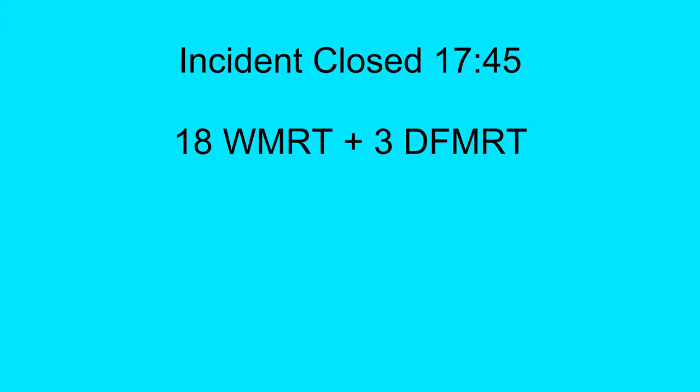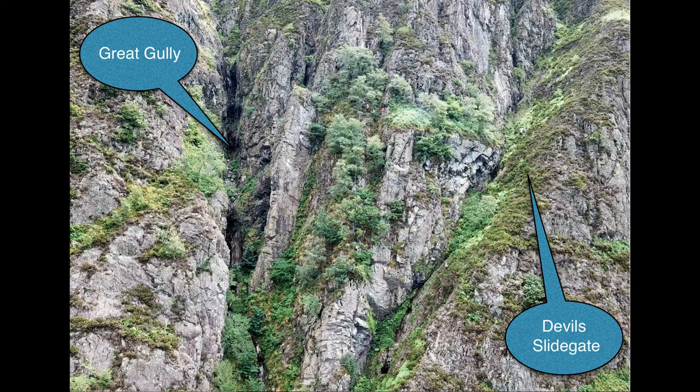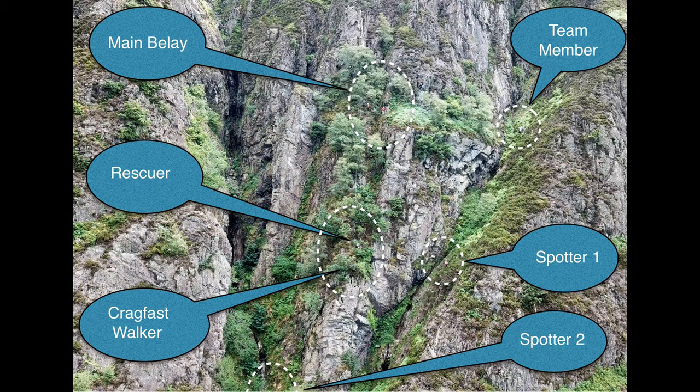Providing a small commentary to help you try and understand what's going on. This is the Screes. This is the great gully area where the rescue took place. The walker probably came down this line after having had a chat to him. This shows where the various groups of team members were located on the crag.